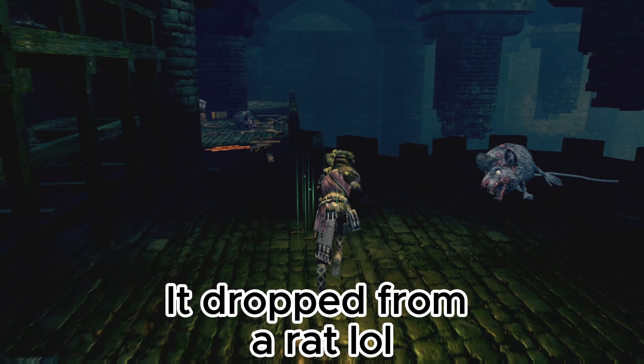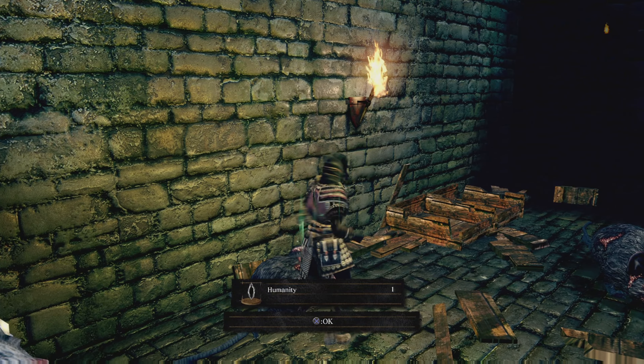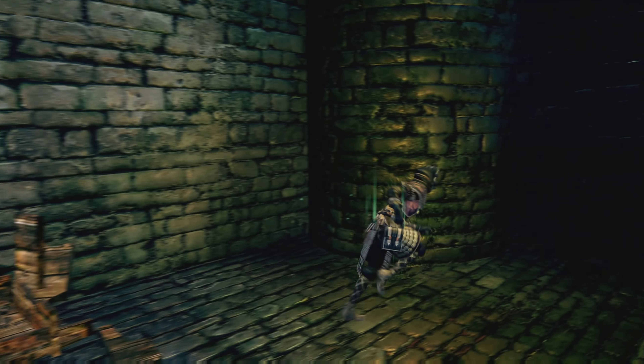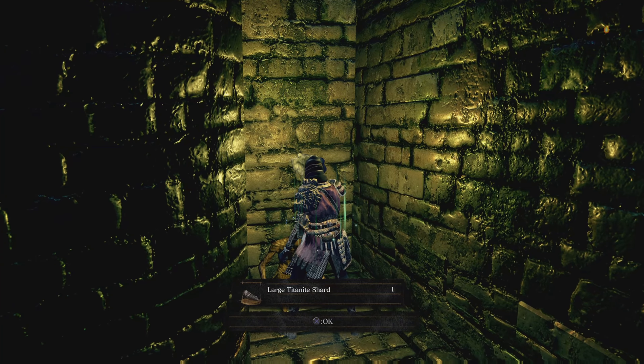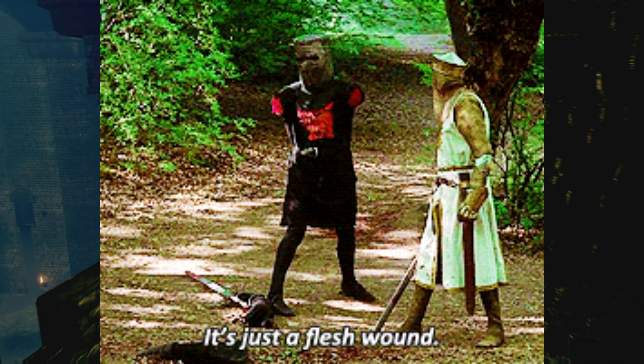Especially the big rats - they can drop Humanity. There is a Humanity hidden in this box here, and there's also a Large Twinkling Titanite shard hidden in the corner. There's a possibility that you'll be struggling with this area, so my best suggestion is to shield up and make sure that you've got enough stamina to be able to deal with it.